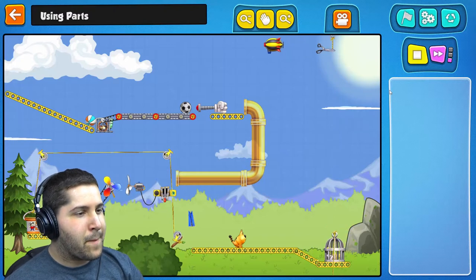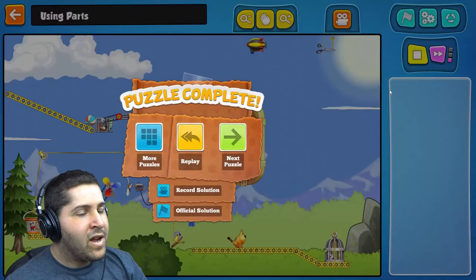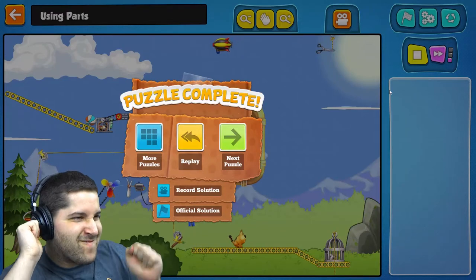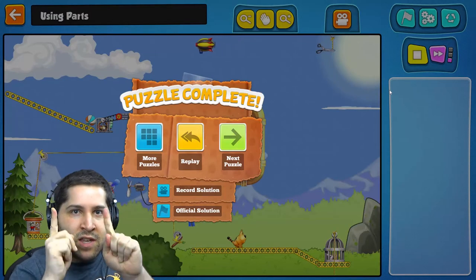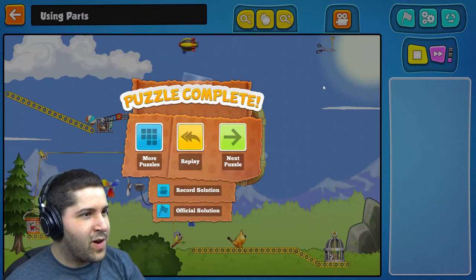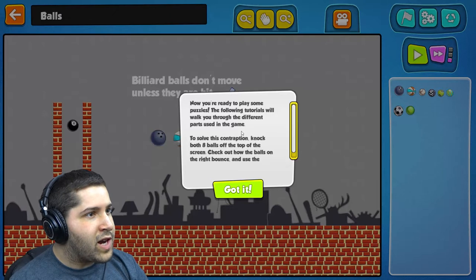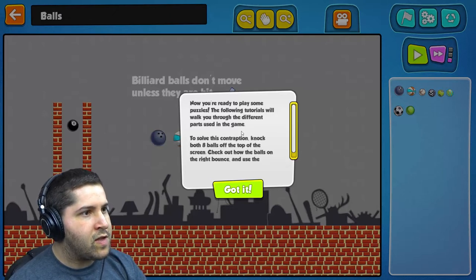Perfect. I love this music by the way, I can really get into it. No dancing, because that's going to make everyone go away. Okay, there we go. Now you're ready to play some puzzles. The following tutorials will walk you through the different parts used in the game.